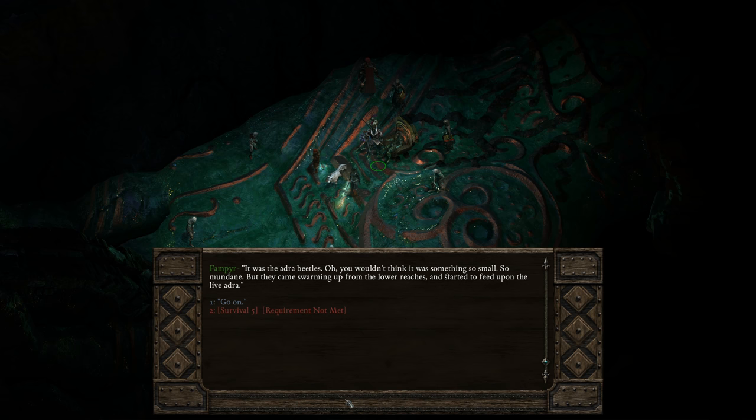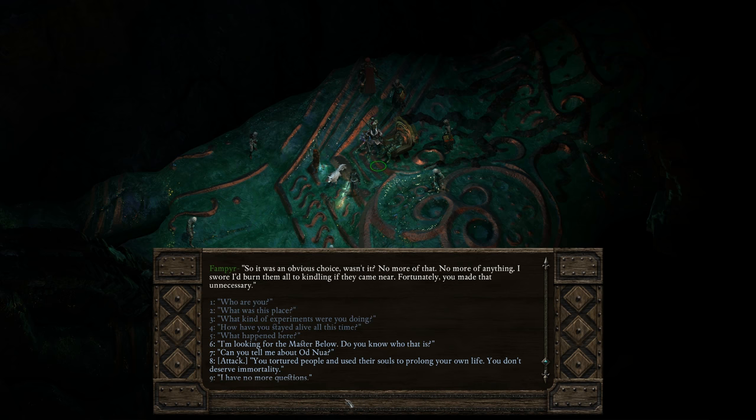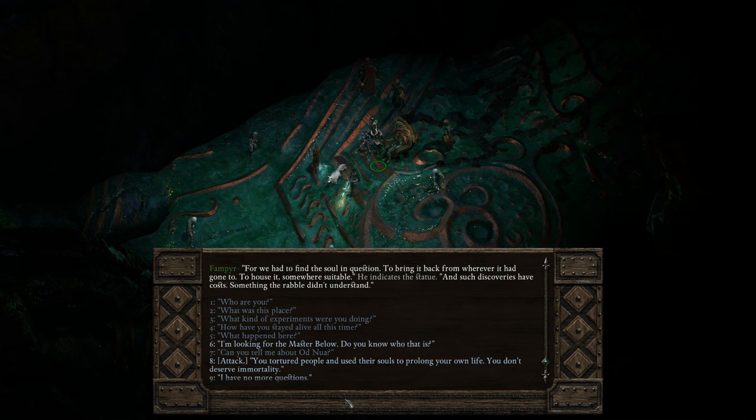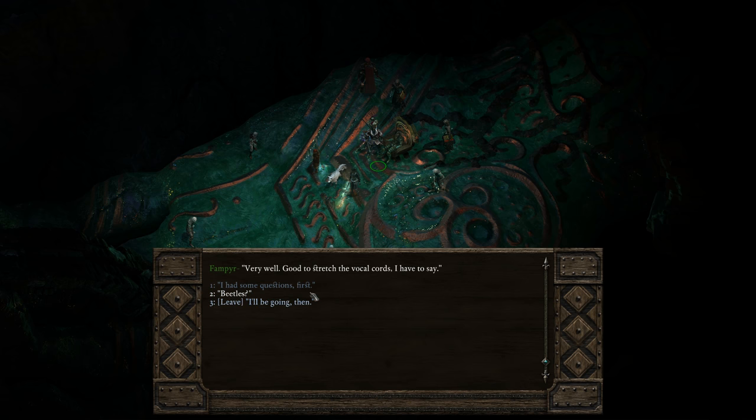Can you tell me about Odnur? 'Our great lord — a wise man in his day until his son was lost, an unfortunate accident. You must know by now that Odnur did not take it well. This monument to his grief has outlasted him, but his madness provided opportunity — a promise of immortality for all of us. He had a flock of devoted servants — we had to find the soul in question, bring it back from wherever it had gone, and house it somewhere suitable.' He indicates the statue. 'Such discoveries have costs, something that rabble didn't understand.' No more questions. 'Very well — good to stretch the vocal cords.'